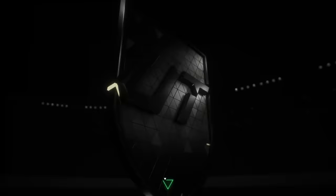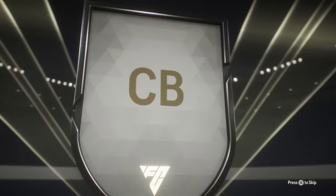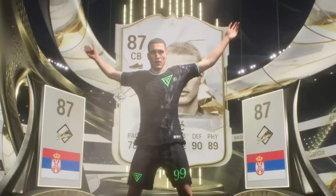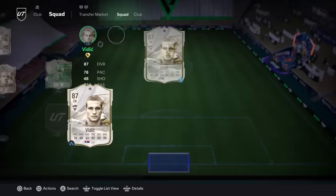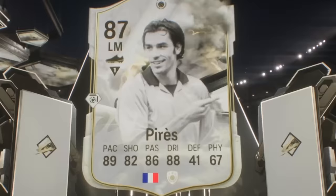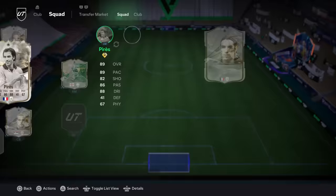We've got four left — I'm a bit worried we don't see any big players. We got Vidic this time. He's definitely taking Bobby Moore's place. Nemanja Vidic, welcome to the team. Next icon pack — can I see a special icon? French, please. That has to be Dribble... it's actually Pires. Pires, welcome to the team.